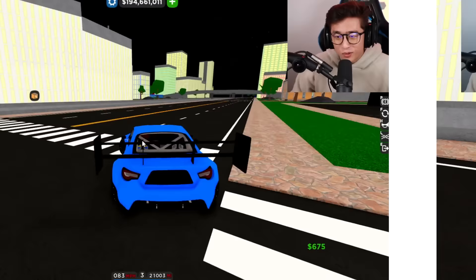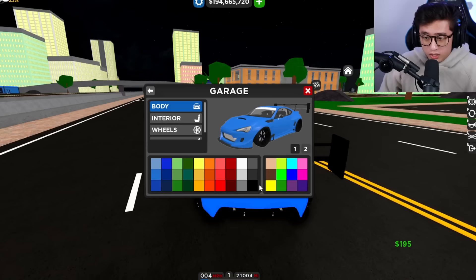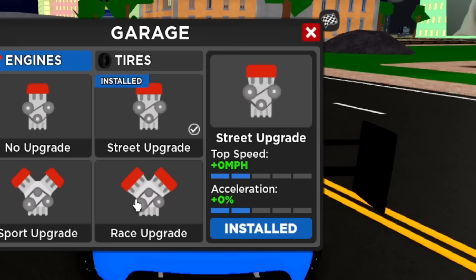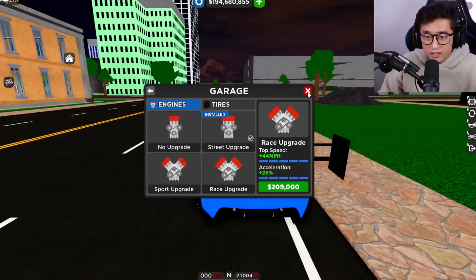If you guys haven't gotten the Toyota GT86 Pro, it is gone forever unfortunately. But if you have it, you are lucky — because this is one of the fastest cars in the game at 168 miles an hour with 7.2 handling. If you upgrade it to the race engine, it adds 44 more miles an hour and a 28 acceleration boost, all for only 209,000 in-game. This car can beat every hypercar out there.